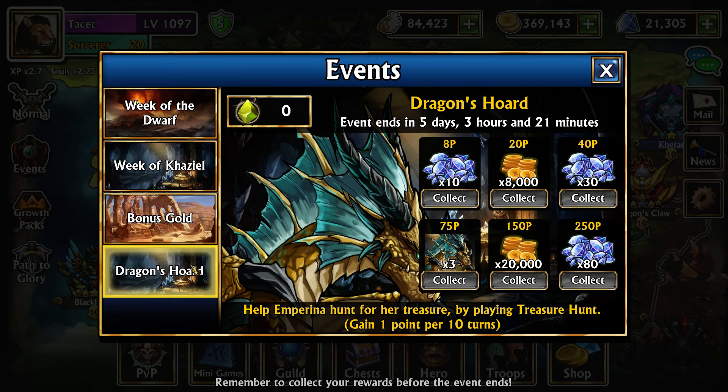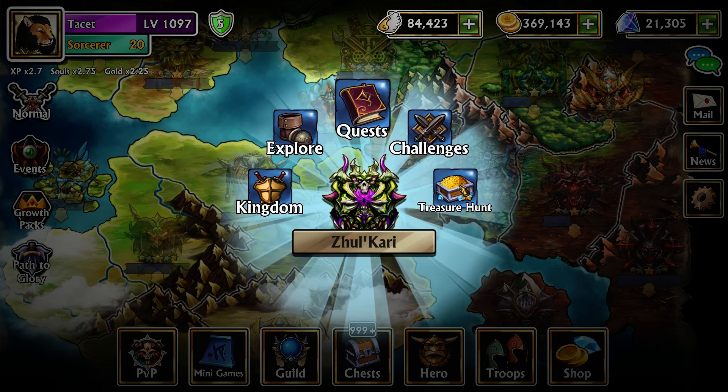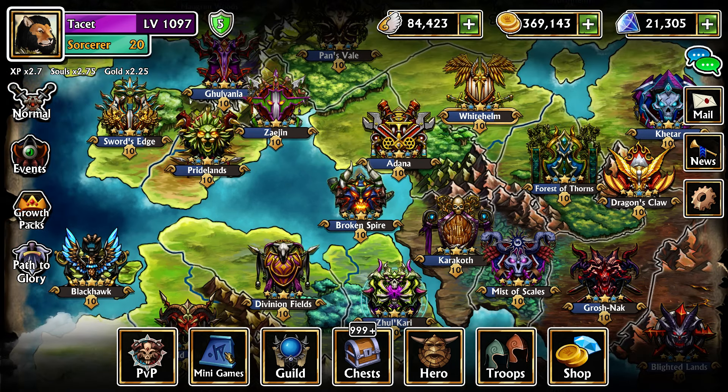First up is the Dragon Horde, which gives a lot of gems this week. You get one event gem every single time you get at least 10 turns in Treasure Map. Treasure Map is the minigame in Zulkary — all you need to do is go to Treasure Map, use a map, play every turn, and at 10 turns you get an event gem. You can also get to it through the minigames tab.